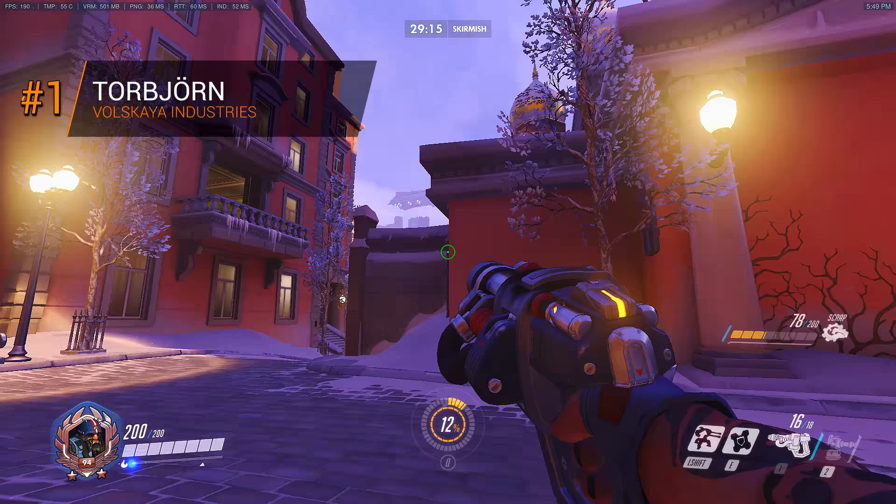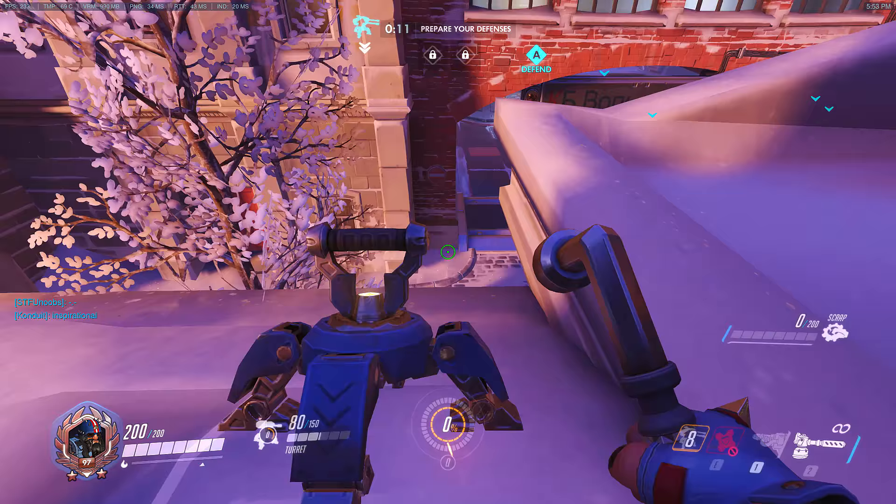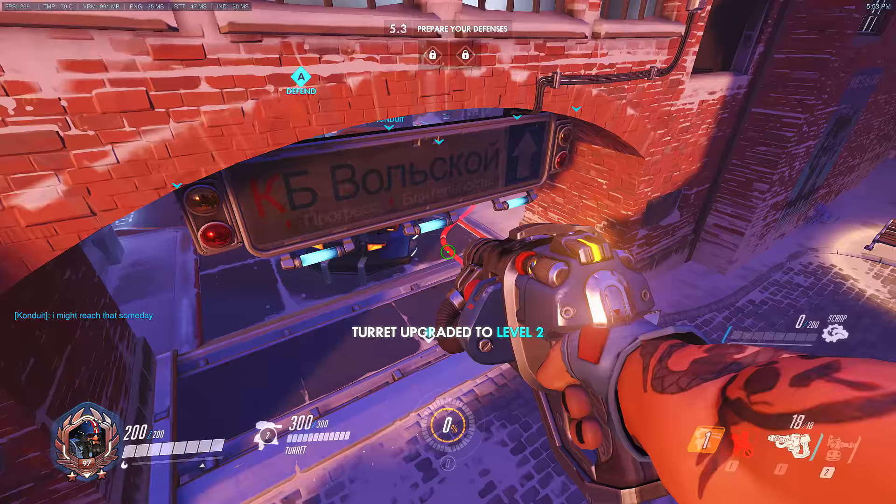This jump here is not commonly used so I'd like to think it's mostly unknown. Plant yourself in the corner of the wall and jump until you land on an edge. Simply jump again for the next ledge and once more to reach the roof. I like to call this the Torbjorn jump, the reason being because it's best used with Torb since you can sneak an early turret up here on defense to earn 10-20% uncontested ultimate charge.